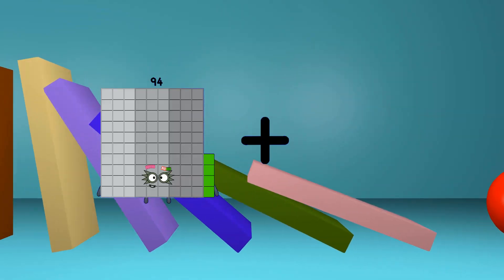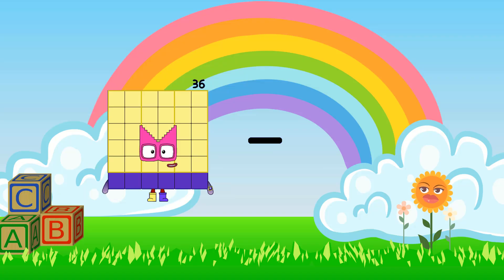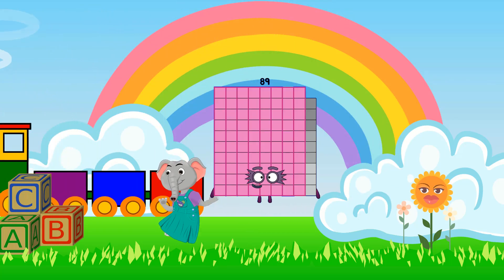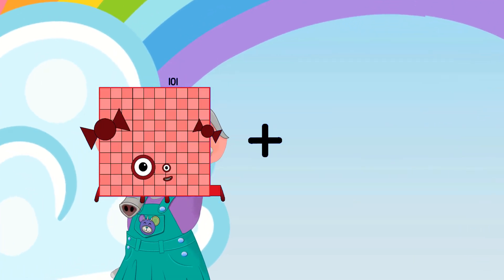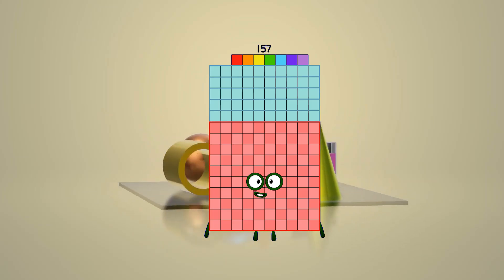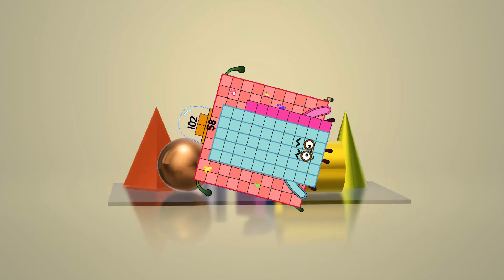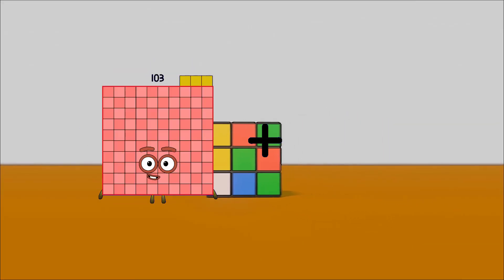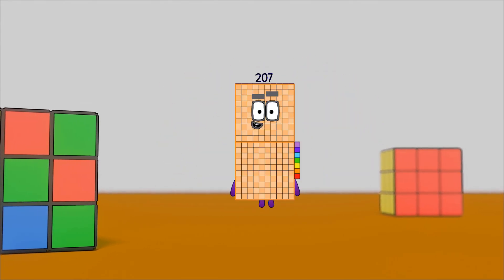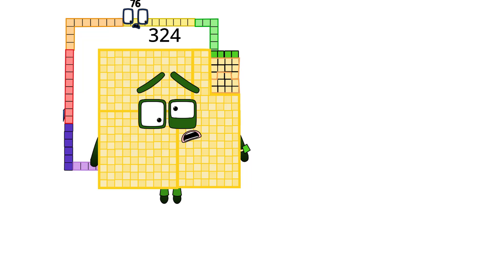94 plus 80 equals 174. 97 minus 8 equals 89. 101 plus 56 equals 157. 102 minus 58 equals 44. 103 plus 104 equals 207.